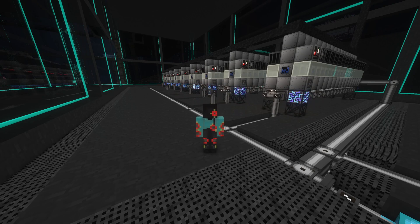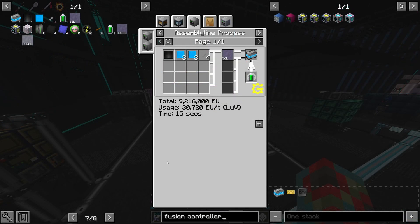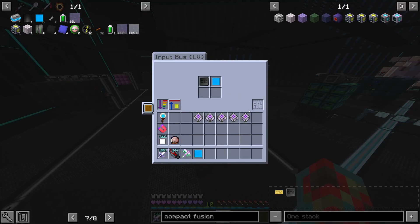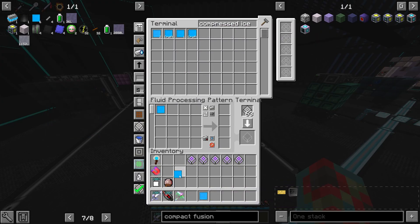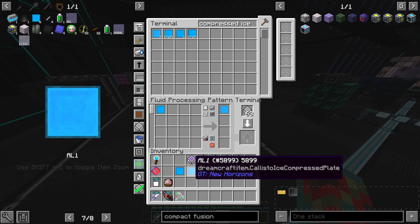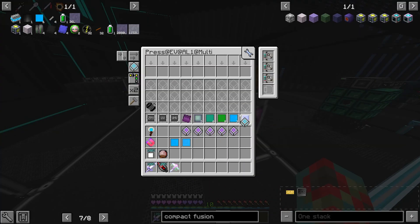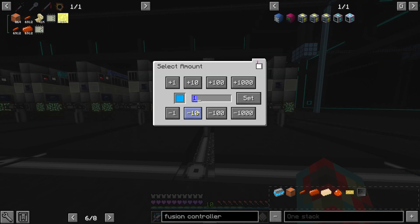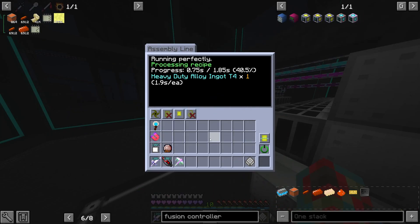You will need to automatically rename these items, which means we need to make more patterns. Let's start with the tier 4 ingots as an example, which will require two unstacking compressed ice plates. Craft two compressed ice plates and place one of them in the AL1 bus. Grab the item and make a pattern that sends regular ice plates to automatically be renamed. In your main pattern, replace the second compressed ice plate with the renamed AL1 version of the plate. After this, your craft should progress smoothly.